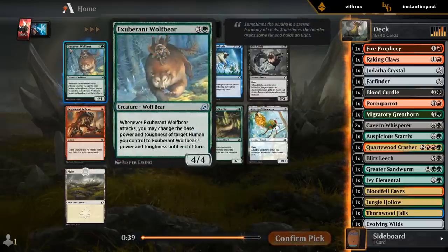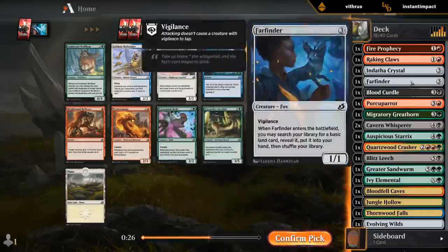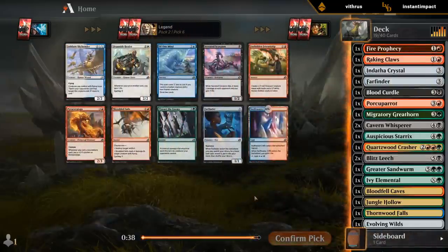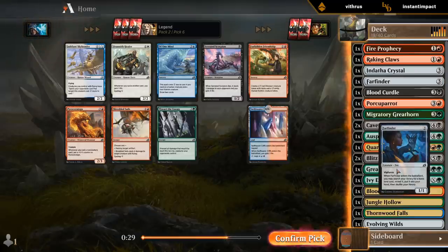Don't have any humans at the moment so the wolf bear is just a four-mana 4/4, so we can probably do better. Blitz Leech seems fine — there's another curve topper. Farfinder's great — good mutate targets, bit of mana fixing, nice value card.